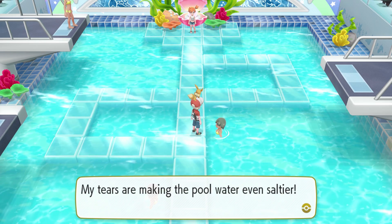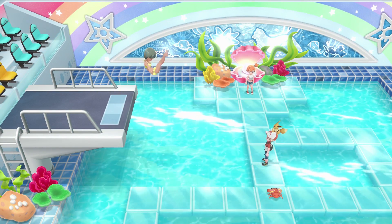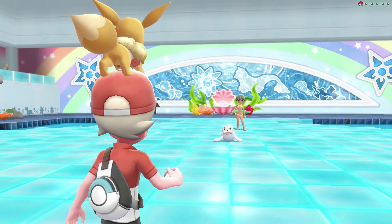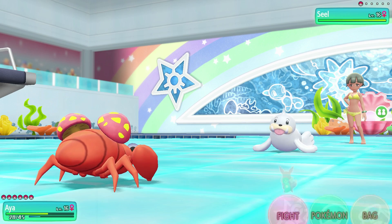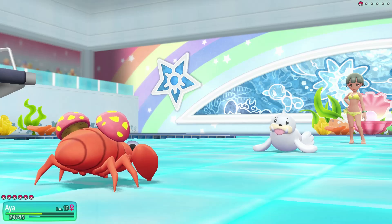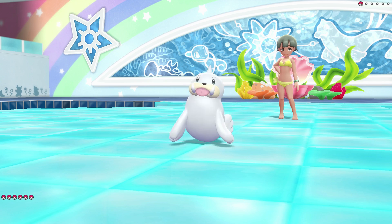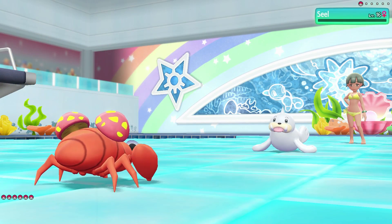We might not even need to go back and heal after this one. Let's see how much the Ice Shard does - looks like we're good. I'm going to be a little bit risky and go to the next trainer without healing. She says her tears are making the pool water even saltier. Let's go battle this last trainer before the gym leader. A trainer asks if their dive deserved a gold medal - I think it was a 7.8 out of 10, too much splash. Here we've got a Seel - yet another water type Pokemon. Thankfully this Seel does not know an ice type or flying type attack, so they really shouldn't do much damage to Aya. Three Absorbs take down the Seel. Aya effectively defeated all of these trainers!